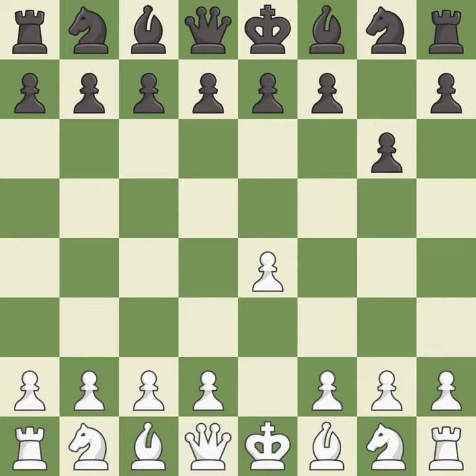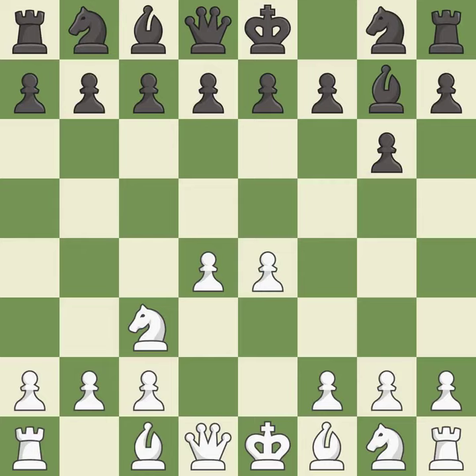The Modern Defense plays g6 to fianchetto the dark-squared bishop on g7, where it will attack the center from the long diagonal. d4 takes full control of the center and opens up for more development. Bg7 puts the bishop on the long diagonal in a move called a fianchetto. Nc3 defends the e4 pawn and puts more pressure on the d5 square.